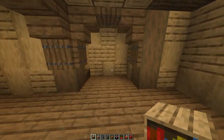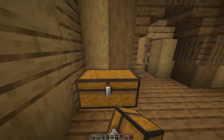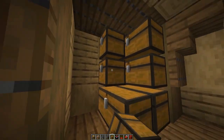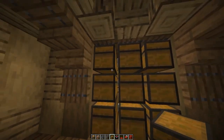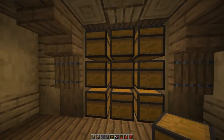Go inside and add the chests on the right side for the storage area. Now we can open all of these — yes we can.